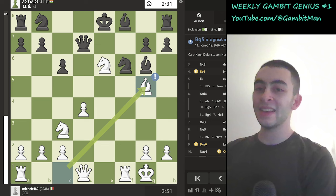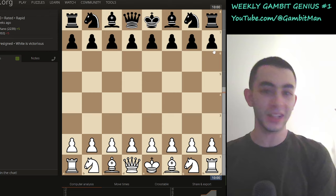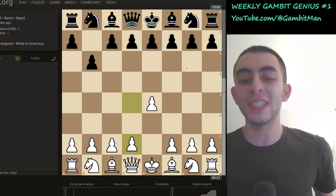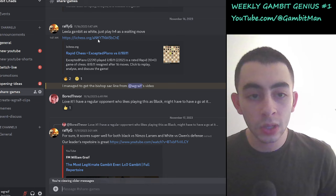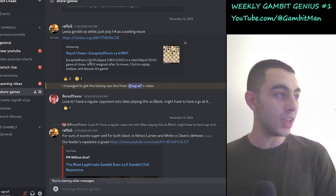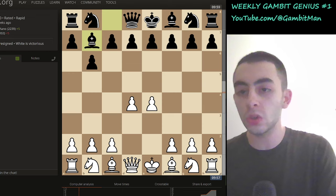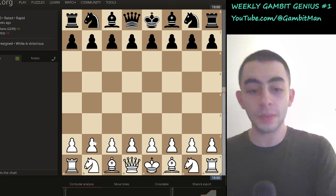We have this last submission, which is very interesting because I'm going to play you a very special clip during this submission. E4, pawn to B6, D4, Bishop to B7. This was submitted by Raffi G — shout out to Raffi G. Leela Gambit as white — just play H4 as a waiting move, keep that in mind. People really liked this one and I really like it too. Bishop to B7 is the Owen's Defense that black is playing.